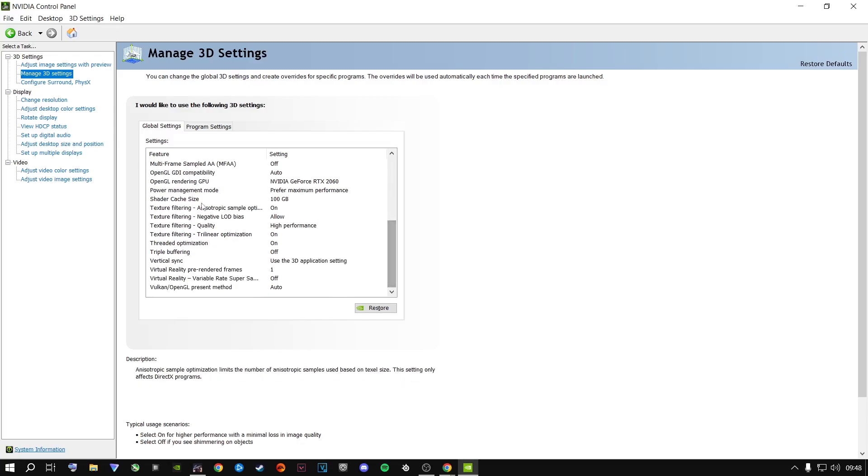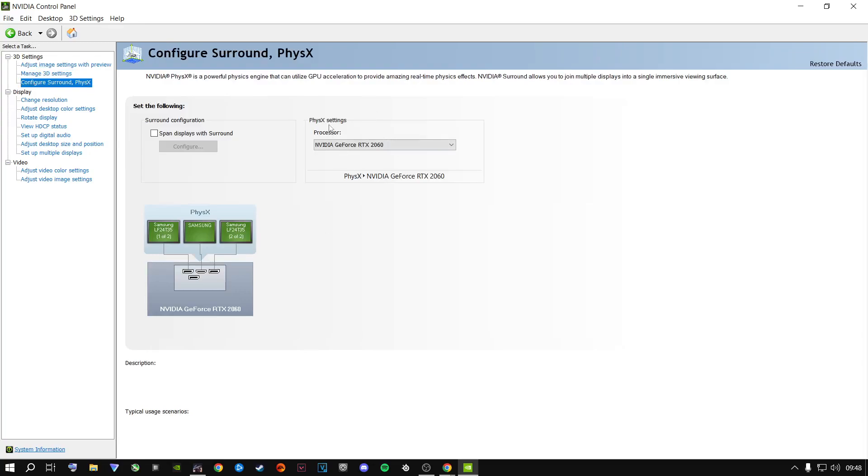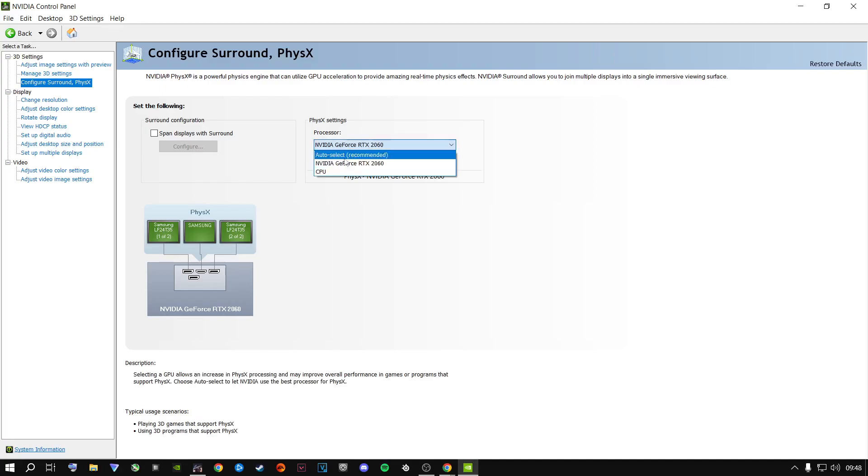Apply the settings — your screen may flash a couple of times, that's normal. Then go to Configure Surround PhysX and select your dedicated graphics card plugged into your PCIe slot, then click Apply. After that, go to Adjust Desktop Color Settings. I recommend brightness at 50%, contrast at 65%, and gamma at its default of 1.00.